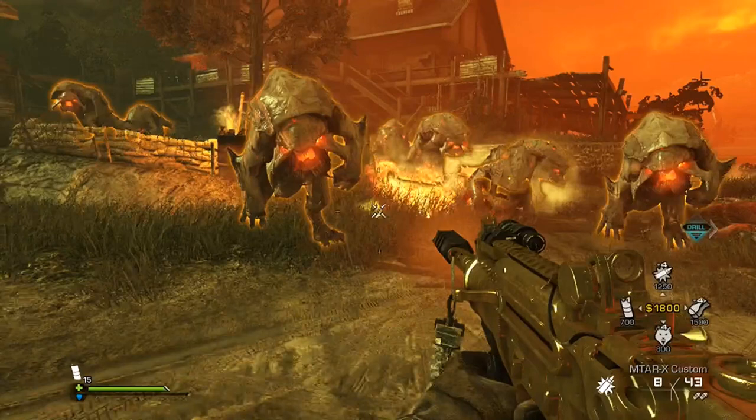What's good guys, John the Chief here, bringing you a tutorial for Call of Duty Ghost Extinction Mode to make this happen. Now on my screen you can see there's about 8 rhinos in front of me, and there's 5 more behind me.